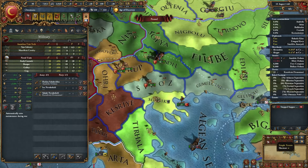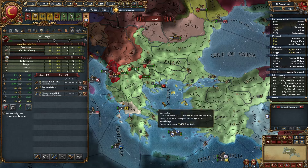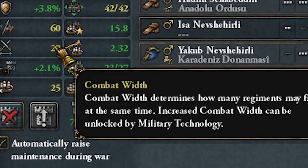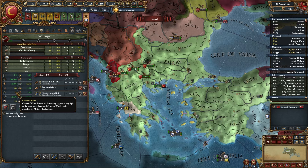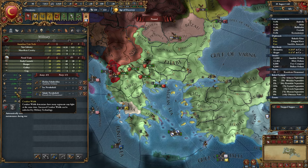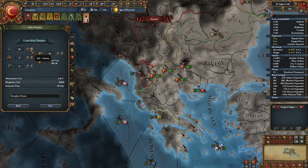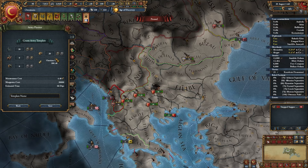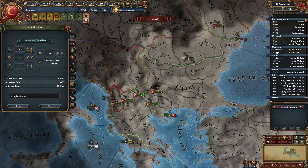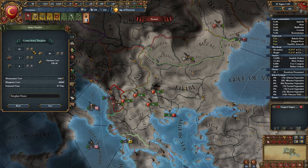About army composition: as you've seen in battle, you can only have so many troops at the same time — this is called combat width. Army composition depends on this number. In the front row you can only have 20 troops. In the back row, only artillery is useful. So, the ideal army composition: infantry in the center, cavalry on the flanks. The rule of thumb is to have at least 2 cavalry.